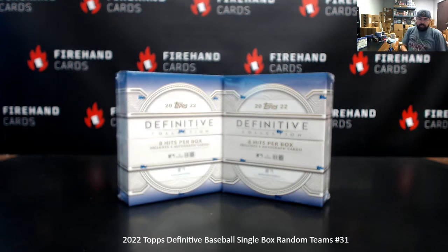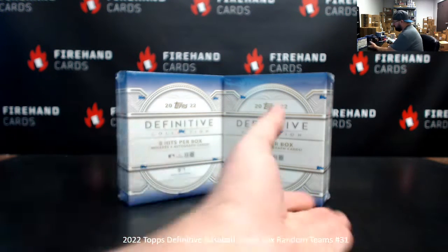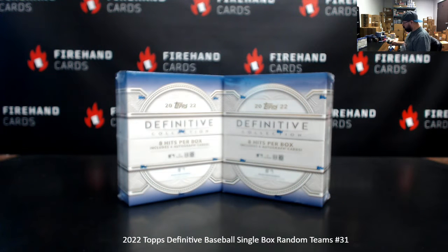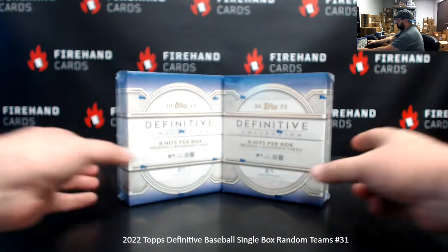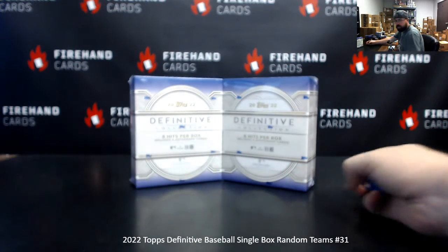All right everybody, we're doing 2022 Definitive Baseball single box random teams break 31. Thank you for joining in and thank you guys again for your support of Firehand Cards. I got two loose boxes here, so we'll use the roll of the die to determine which box we'll use — odd means the box to the left, even means the box to the right. The roll of the die will also determine how many times we randomize the list of participants and teams.